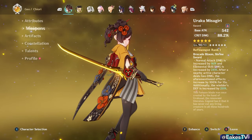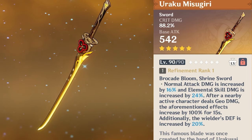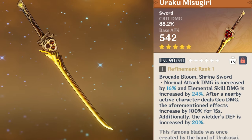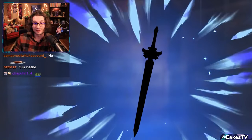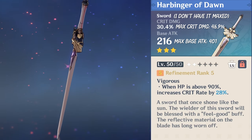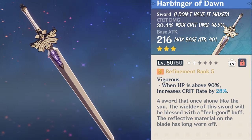For weapons, Chiori has a lot of options and some free-to-play ones are very strong. Her signature, Uraku Misugiri, is her best-in-slot — boosting defense, skill damage, and granting a massive 88.2% crit damage. For a big step away from the wallet, consider Harbinger of Dawn, a 3-star weapon we should all have dozens of. It gives the much-needed crit stats she desires, and she doesn't mind the low base attack because of her dual scaling benefits.